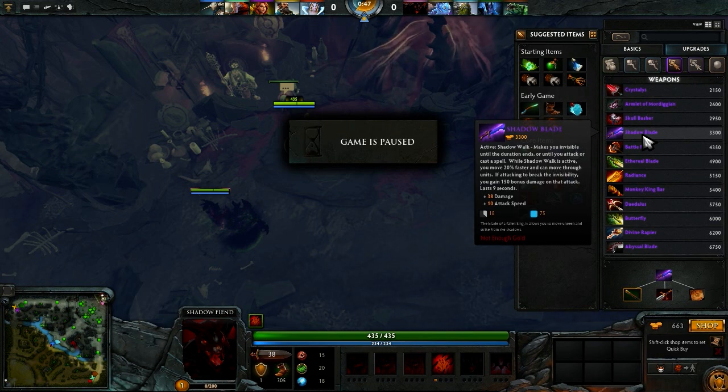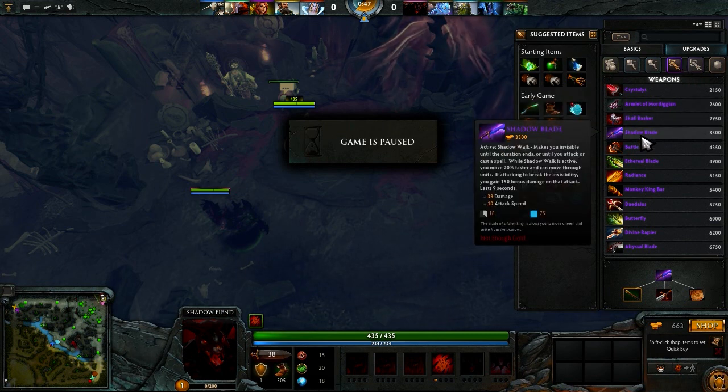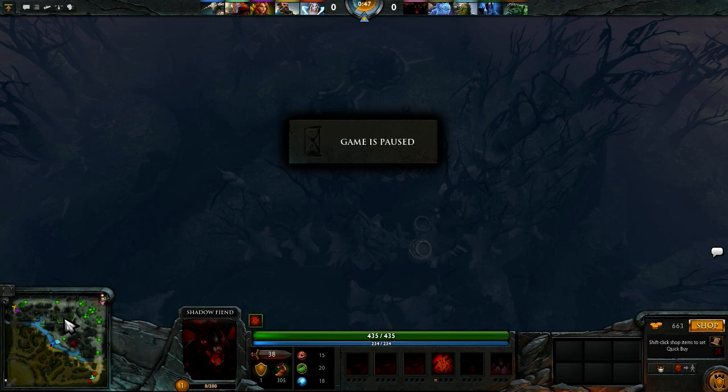The problem with pub games is that it's going to be a lot different. You're not going to have a coordinated team or be able to rely on teammates too much. When you play solo, you've got to be ready to be solo. That's why a lot of pub players go for Shadow Blade — it's a more self-reliant item. However, on Shadow Fiend, if you can just farm up the Blink Dagger and the BKB, you'll be much better off going with that.